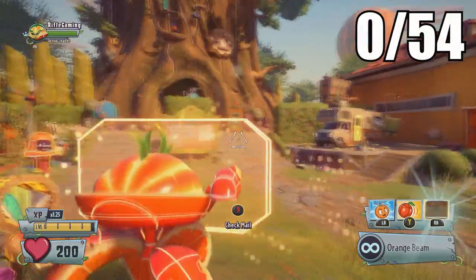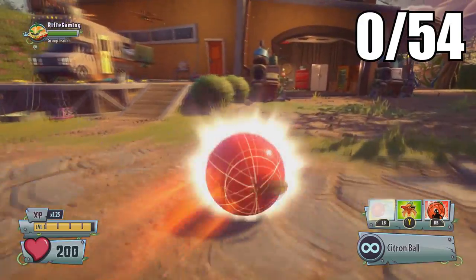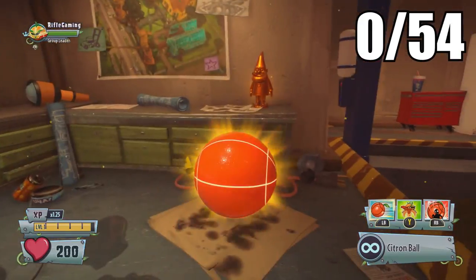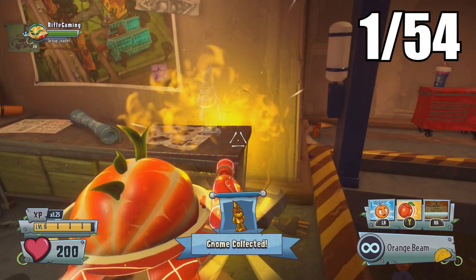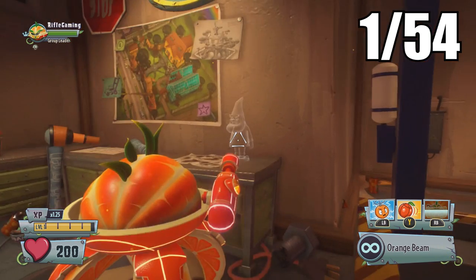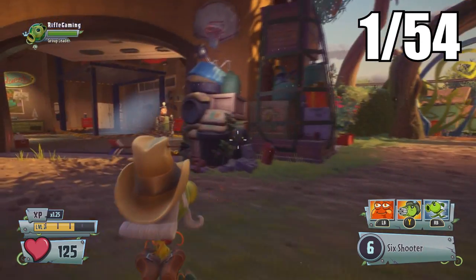What's going on everyone, it's your Rifle here. In this video I'm going to be showing you where all 54 golden gnome locations are. Make sure you have the game at least completed both the zombies and plant side, because there are some areas that are only accessible after progressing through the story.